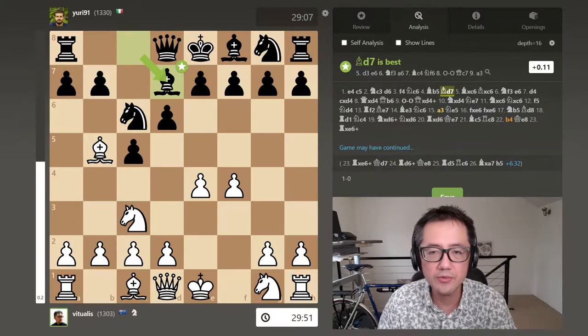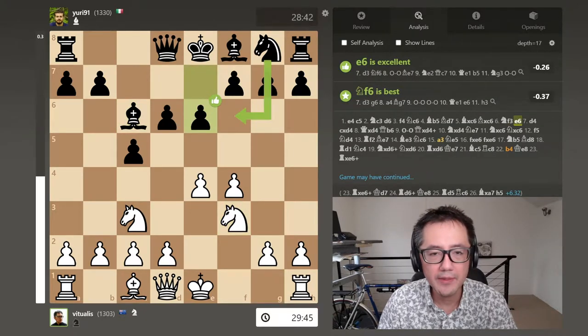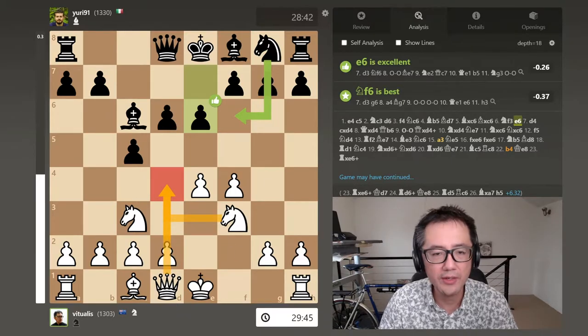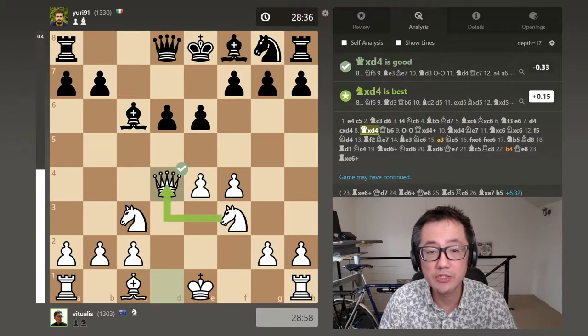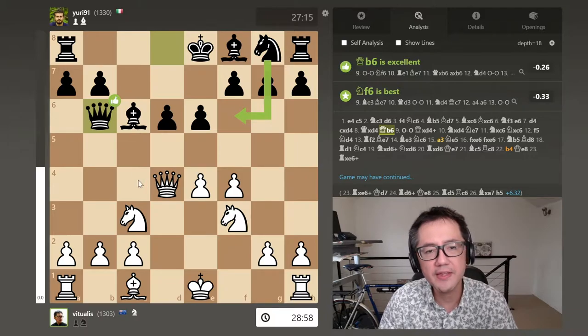They immediately unpinned with Bishop D7, so I captured the Knight, and they captured back with Bishop. Basically equal, slightly better for Black at this point. Now Knight F3, they play E6. I thought D3 is probably best, but I also thought there might be an opportunity for an aggressive expansion into the centre — that's defended two times over — and I ended up developing my Queen as well. So I played D4. D3 is better, but not a massive difference. I expected they would capture, and that's what they did, which was not the most optimal move. I captured back with Queen. The opponent now plays Queen B6, and I thought about a Queen trade.